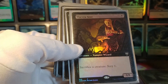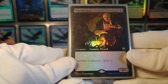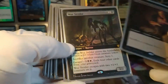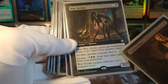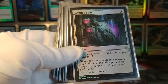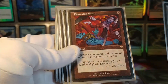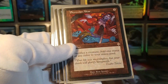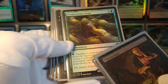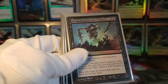Now we get into some of the most potent stuff in the deck. Viscera Seer: sacrifice a creature, scry one — the scry is not important, but sacrificing a creature for free is. Woe Strider has the same sacrifice ability and can escape from the graveyard, which is a handy ability. Ashnod's Altar: sacrifice a creature, add mana — this is actually a win condition. Phyrexian Altar does the same. Evolutionary Leap is a kind of universal sacrifice outlet, though it costs mana to use so it's not as powerful, but still useful.